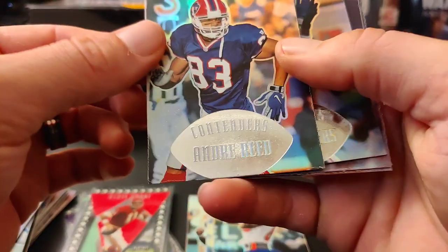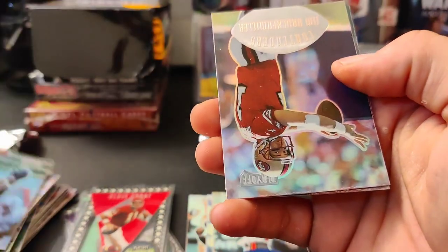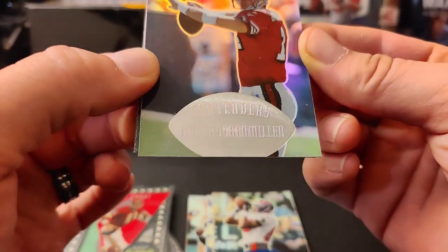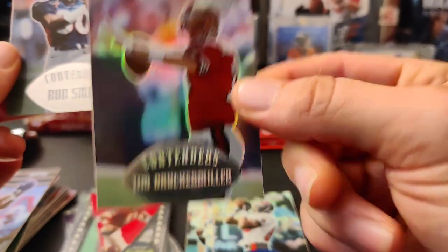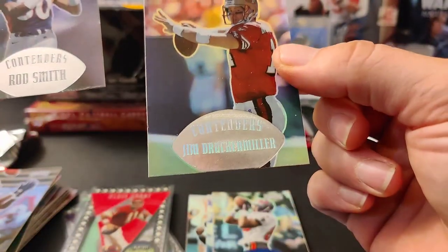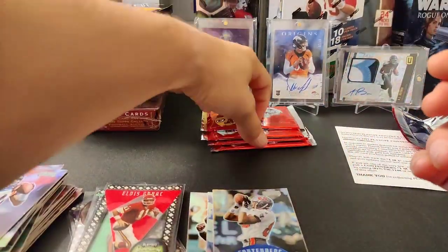Try to do this as best I can so I don't damage the cards. Andre Reed — Hall of Famer! Andre Reed, Hall of Famer, there you go, that's cool. Chris Sanders. Who's this? Jim Druckenmiller? Never heard of that guy. Is he like Steve Young's backup or something? And then a Rod Smith. Cool, next pack.